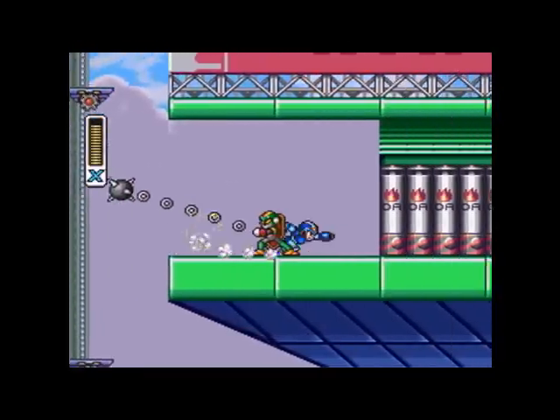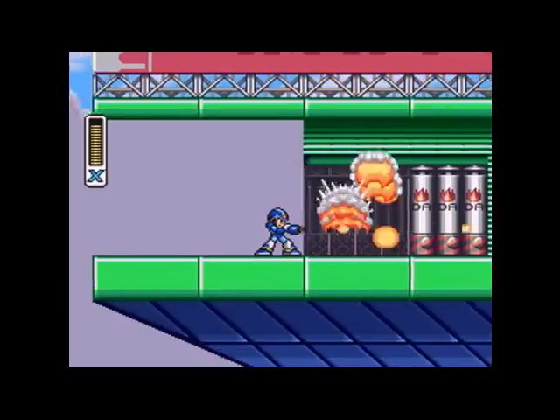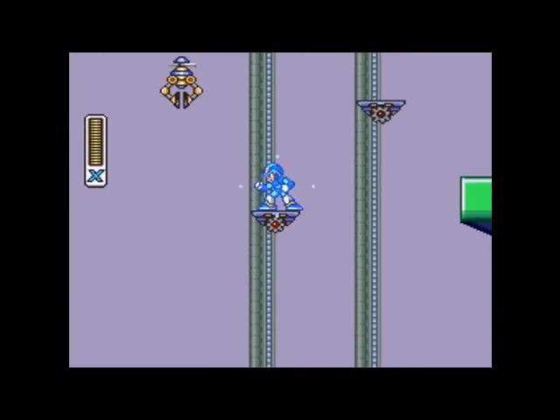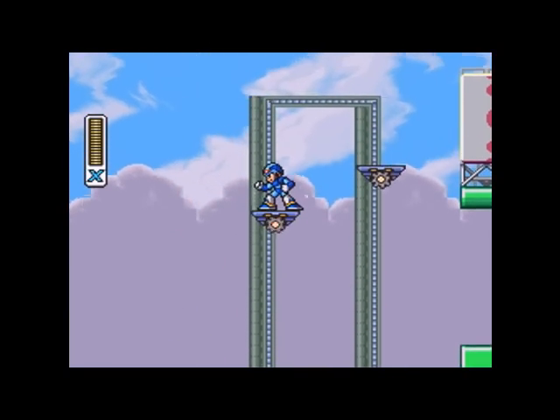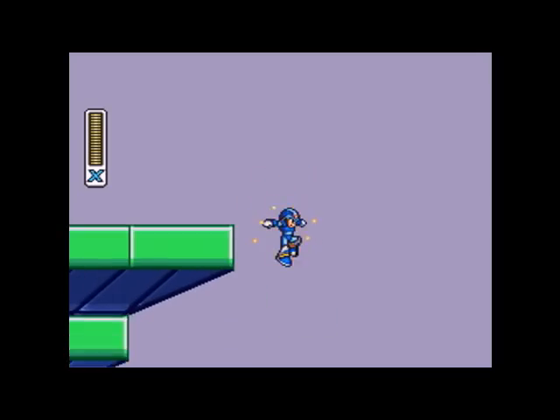And we can hit it once more — exploding barrels. Incidentally, I don't know why I didn't do this the first time, but Shotgun Ice takes down these barrels a little bit quicker. But that whole section was so much fun, I just want to do it again. Weeeee! And we get our first heart container — capsule, whatever.